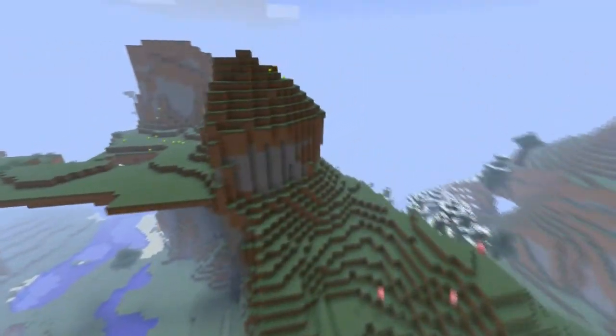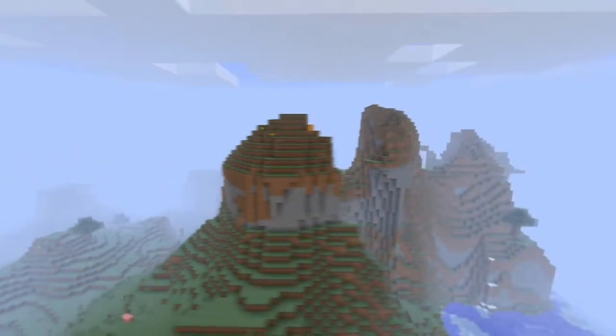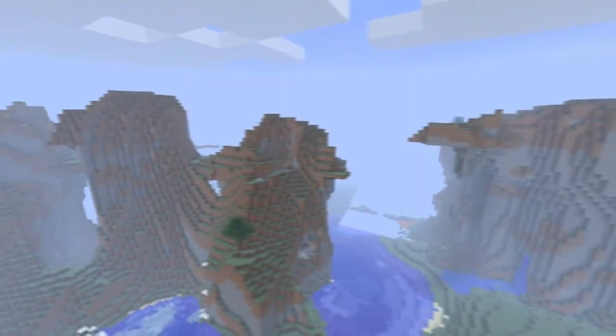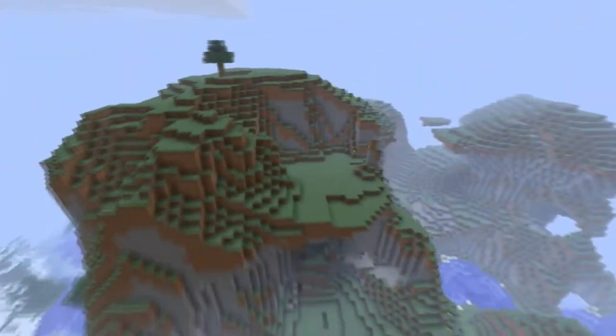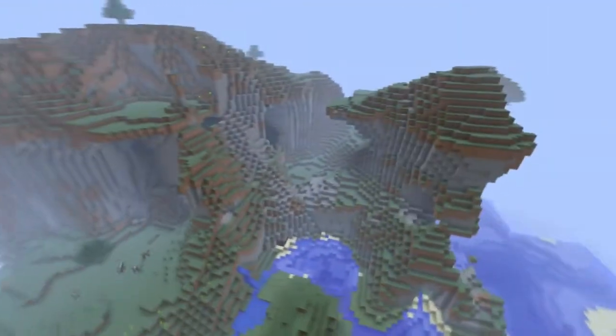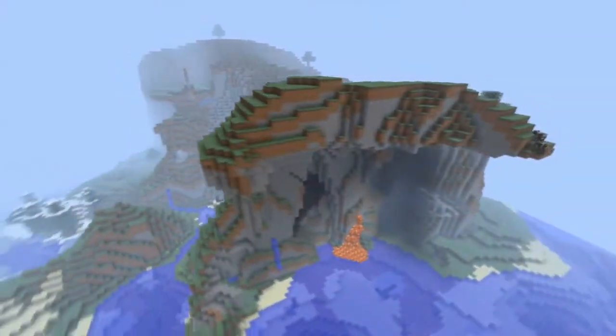It's got a lot of those big flat plateaus that I like to build on, some land bridges from one section to another, several mountains close to each other that you can build from one to the other. A little lava, a lot of water, even some cows — moo.